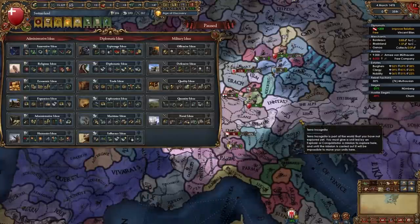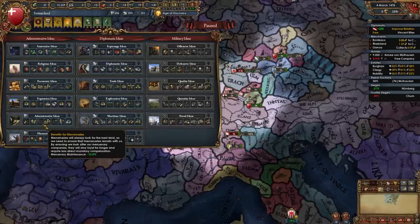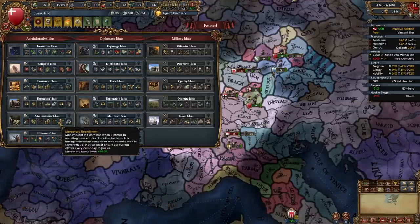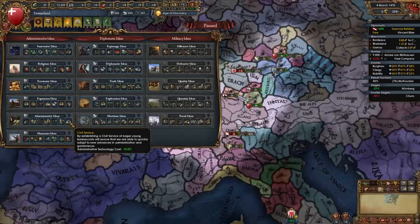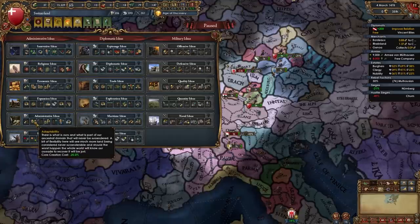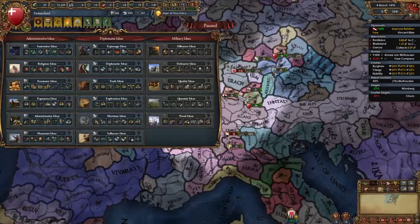For your second idea group as Switzerland I recommend Admin Ideas — another no-brainer specifically for Switzerland mainly due to all the mercenary stuff: mercenary cost discount, mercenary maintenance discount, plus 25% mercenary manpower, the plus 25 governing capacity finisher, admin tech cost reduction finisher, interest per annum to help with loans, advisors, and minus 25% coring cost reduction. So Admin Ideas for your second idea group.